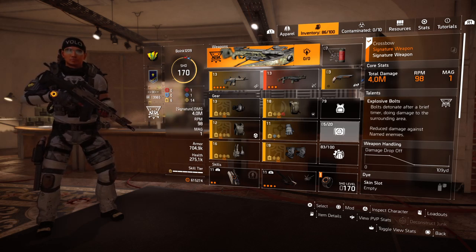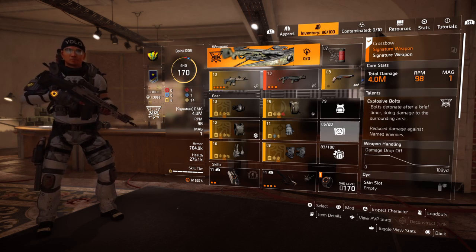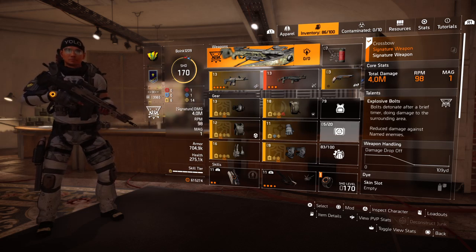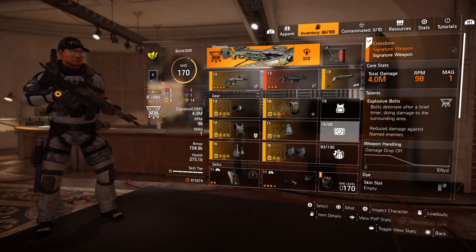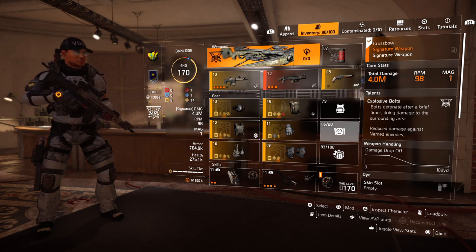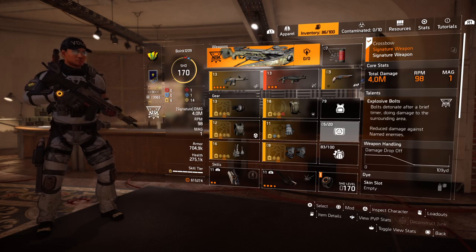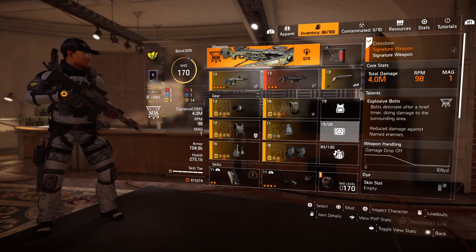Hi everyone, this is Boink1209 and this is a skill CC build that I made, mainly used for legendary missions — or heroic as well — because the NPCs hit very hard and are always very mobile. So in a group setting you definitely need your DPS guys, a tank, and in this case a skill CC crowd control guy. Let me show you the reasons why.